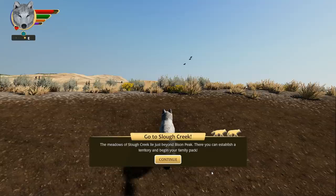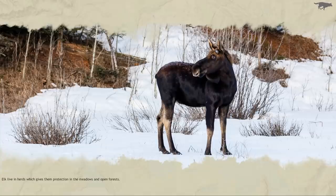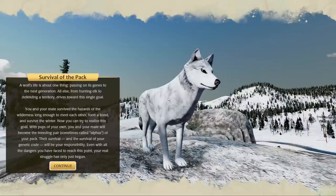The meadows of the creek lie just beyond Bison Peak — there you can establish territory and begin your family pack. This is going to become the Moon Pack's territory, which is such a cool big deal. We've never really had a section of the world in WolfQuest where we had to constantly mark it as our territory in a more dynamic, organic way. I'm so excited to see what happens and to try hunting elk here.